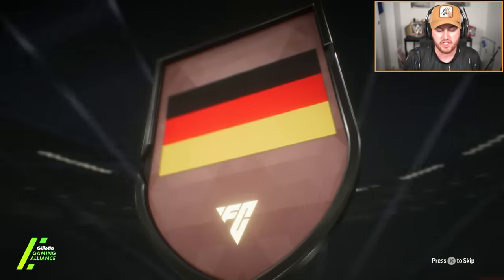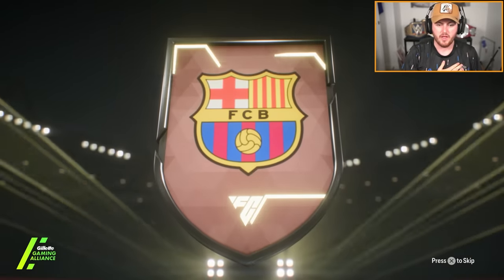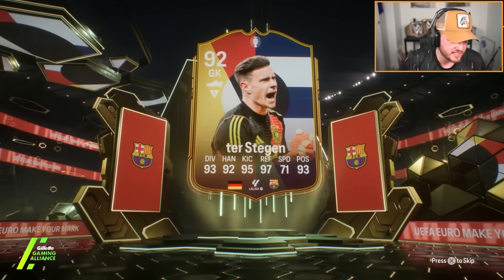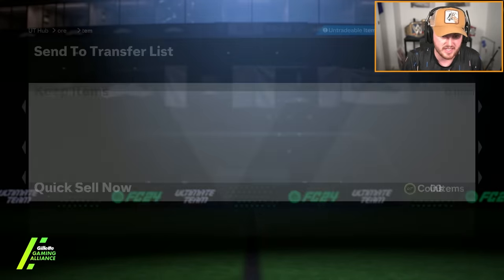We do have a Euros Make Your Mark — Germany, goalkeeper. I called that we'd get ter Stegen out of this pack. I actually put him into the SBC to get him out — I put him into the Icon SBC. I knew it. Well, can't win them all. I'll take Koeman. Let's go and have some more.